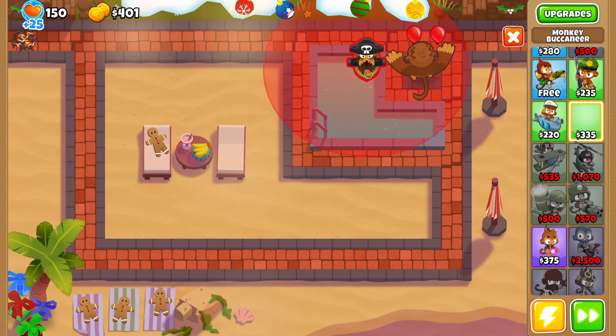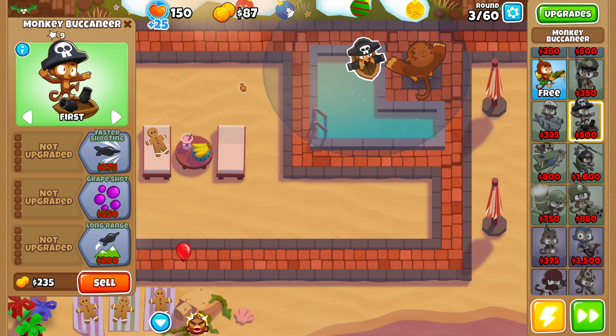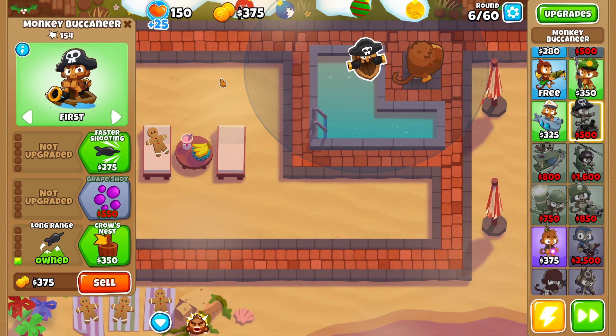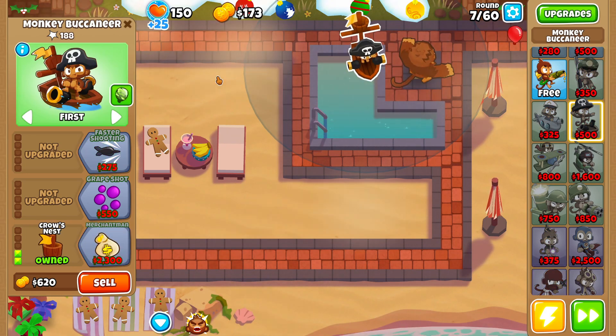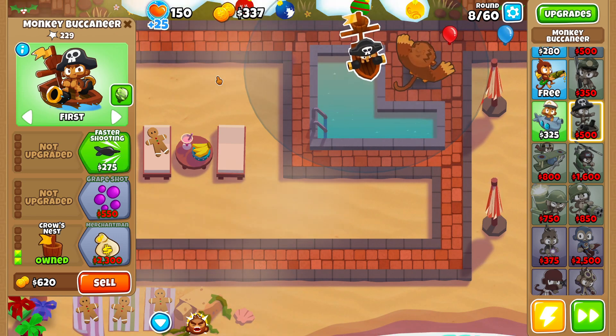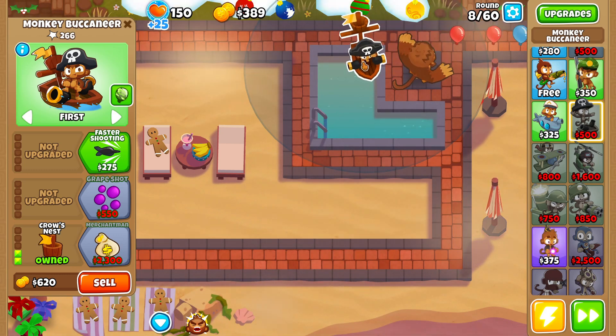Let's place down our Monkey Buccaneer right here. I think we're going to do something similar to what we did last time — go for a lot of merchantmen and try to grab as many as we can before Round 60. Last time we went for the Apache Prime for Round 60, but this time I want to try to do a little bit better and go for the Dark Champion.